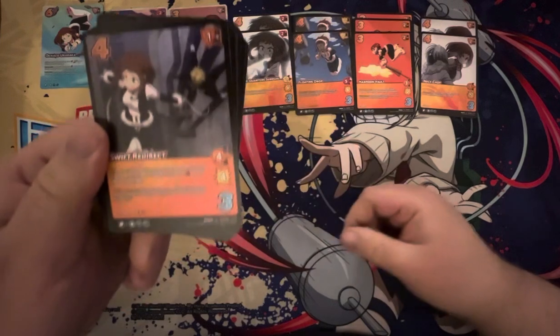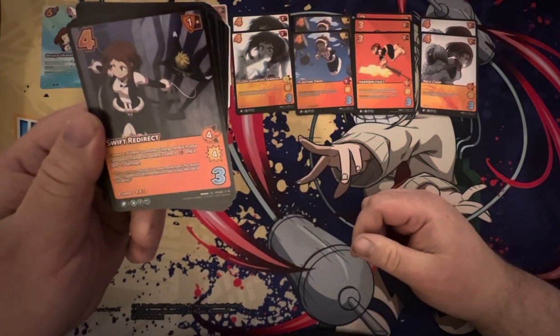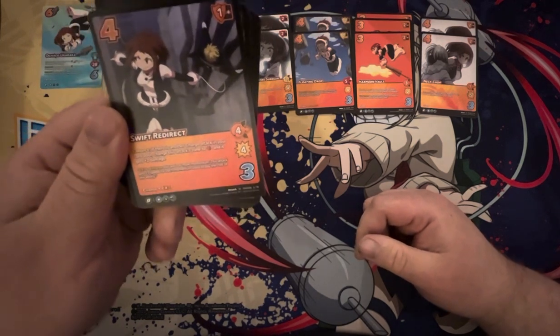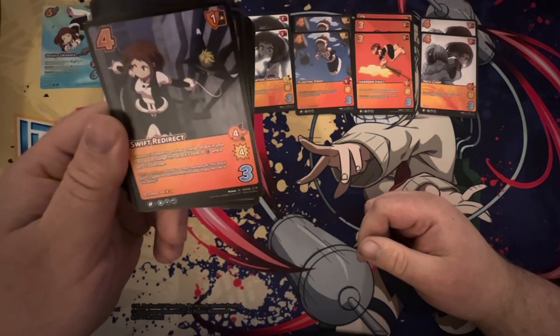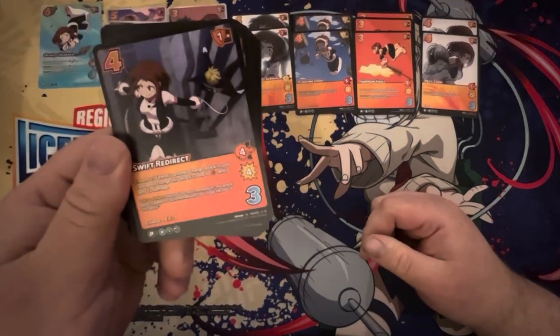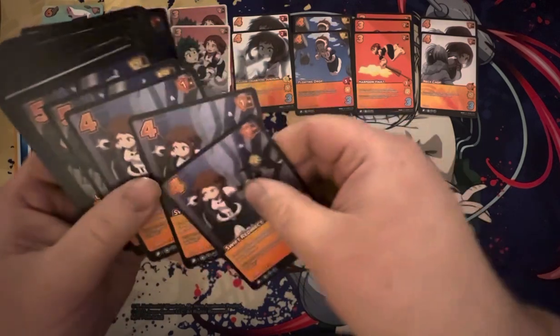Swift Redirect — 4-diff, plus-1 mid, 4-mid for 4. Charge EX-3, which lets you turn momentum into speed. Enhance: if there's another charge attack in your card pool, change the attack's zone to high and it gains 2 damage. So this becomes a 4-high for 6 base. That's pretty good. 3 copies of that.